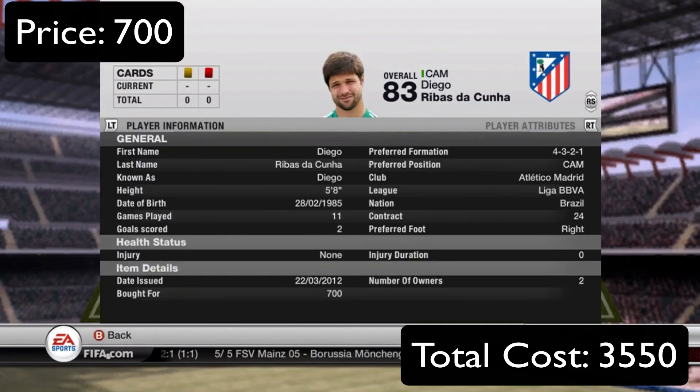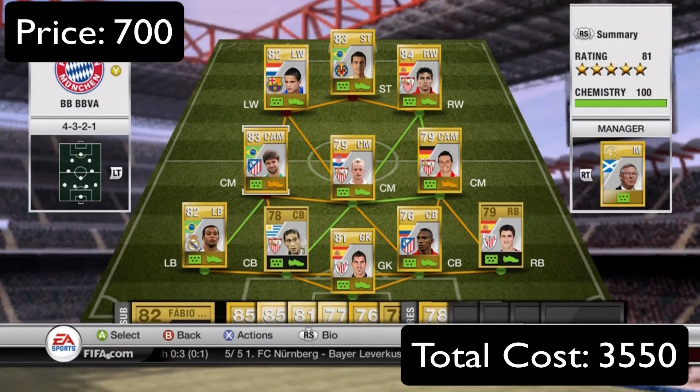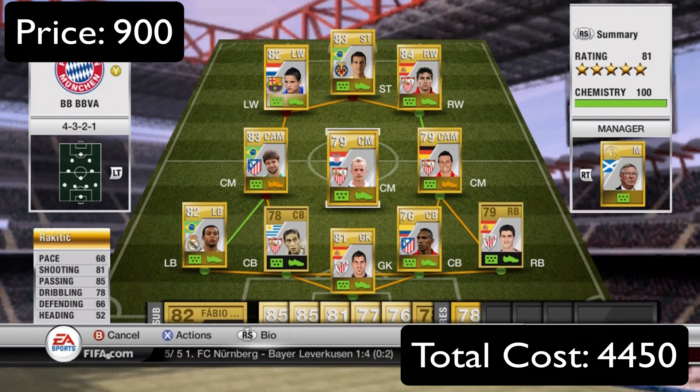Moving on to the three center mids: first off we have Diego — 76 pace, 76 shooting, 82 passing, 87 dribbling. Very skillful, doesn't score that many goals for me, but overall a solid player who's always good going forward. Only 700 coins for him as well, so quite cheap.